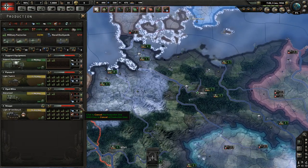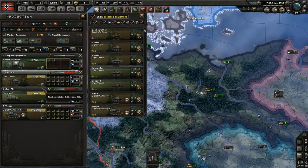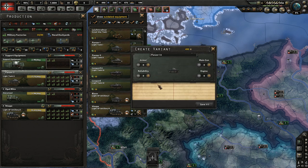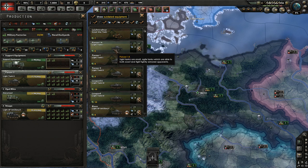There's also another way you can change equipment, and that's with variants. Let's take Panzer Is and make a variant that's more reliable and has a better engine.